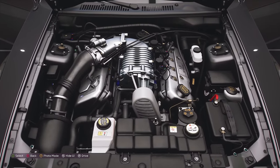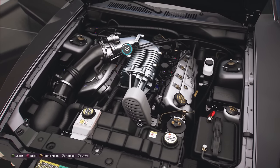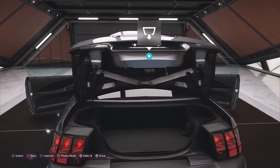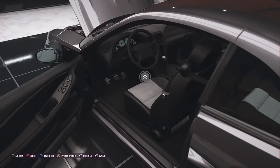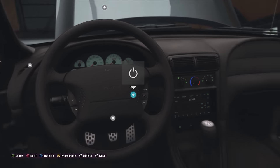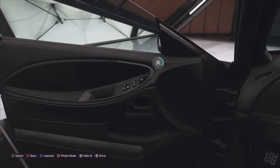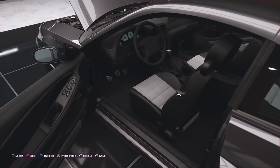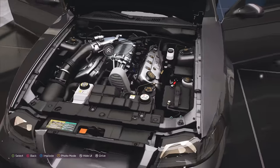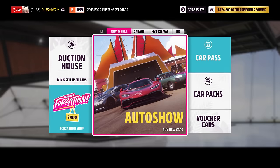Look at that — fat supercharger. It looks good. I seriously like every single thing about this car. I think it just looks so, so good. Here's the interior. Cobra on the wheel. Manual — of course it's a manual. It's 2003. I really like this thing. I've always liked these Mustangs. Really, really cool car. Let's do stuff to it. I want to keep the engine that's in it already.